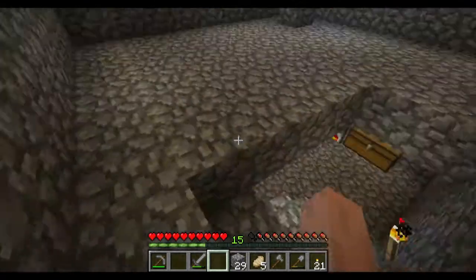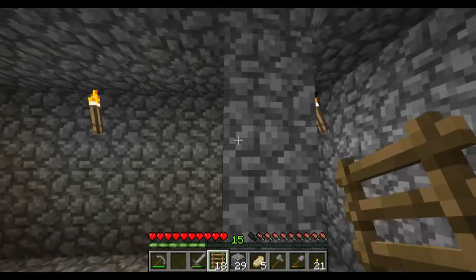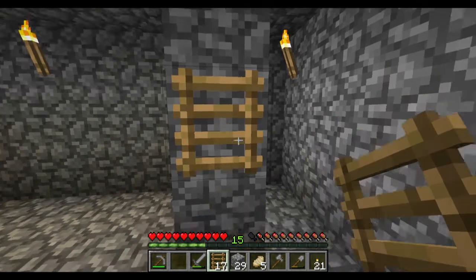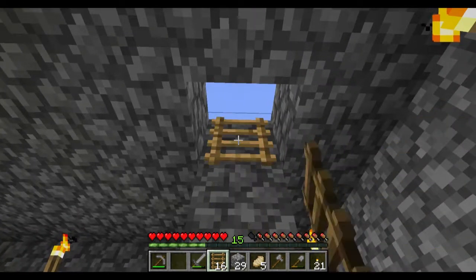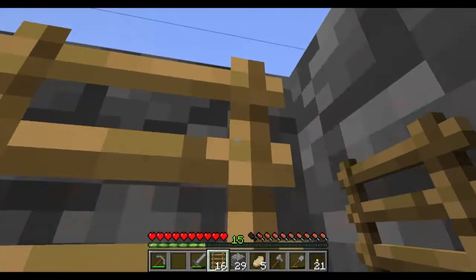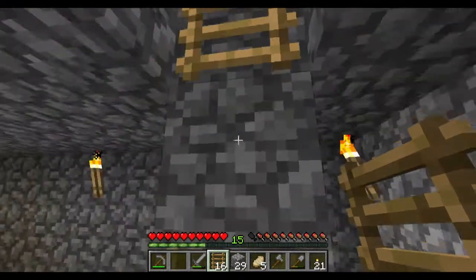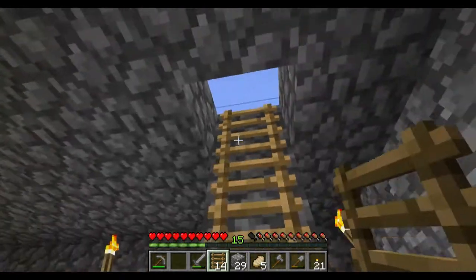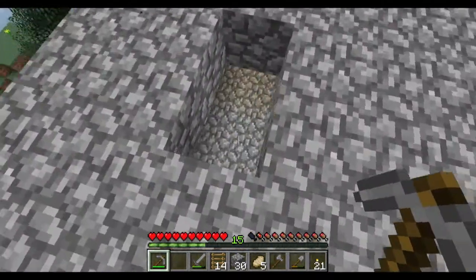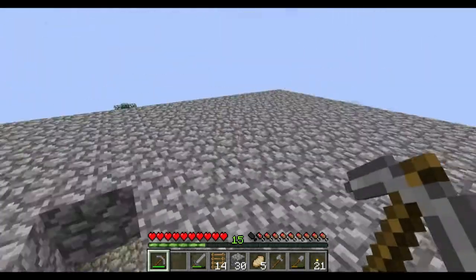We'll put our ladders in our inventory and basically just right-click in order to lay a ladder. I can put one right there and also put one up high. You only need ladders every other one in order for them to actually work — you can see I should be able to go up that. But it usually works out better if you have ladders on each one, so for aesthetic sake I usually put them all the way up. It's just a couple extra sticks, so it shouldn't be too much of a problem.